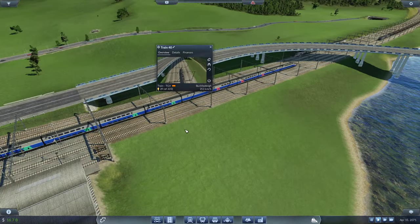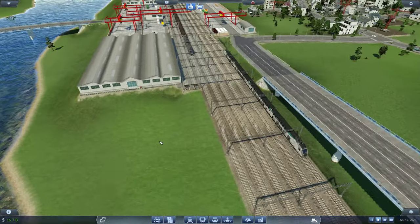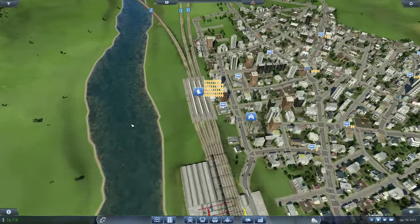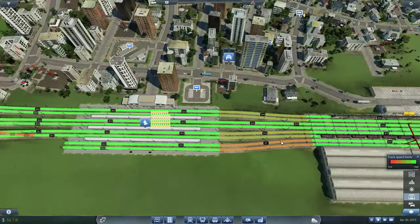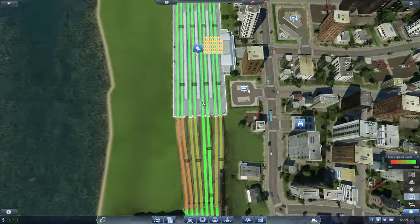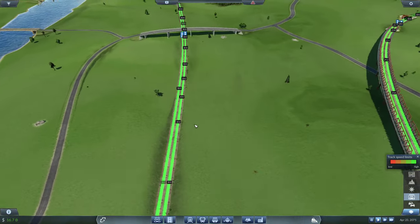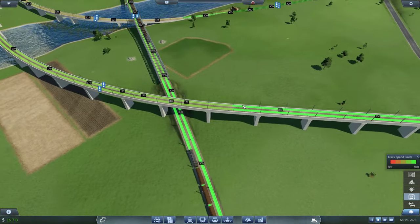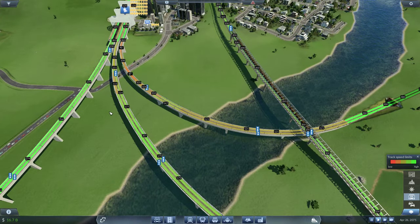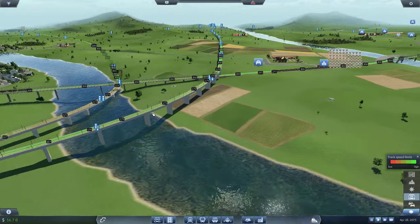Just checking the speed of that TGV — I remember someone commented that there was a slow area in the TGV track. I've been reviewing it and I don't really see a slow portion. Everything is 300 except on this part where we have no choice but to slow down because of that curve, but it's slowing down anyway because it's going to stop at that station.